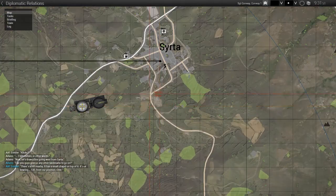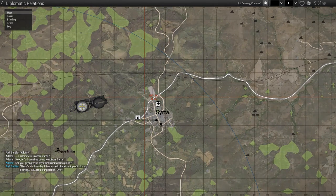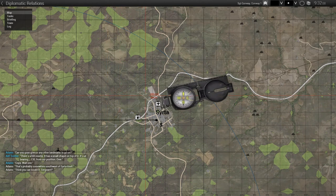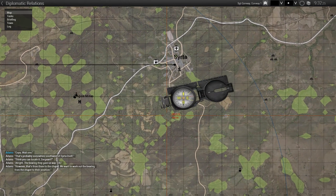There is a hill nearby. It has a small chapel on top of it. It is at bearing 130 from our position. Over. Copy, wait one. That's probably somewhere southwest of Syrta itself. Think you can locate it, sergeant? All right, the bearing they gave us was 130. However, that's from them to the chapel. We want to work out the bearing from the chapel to their position.